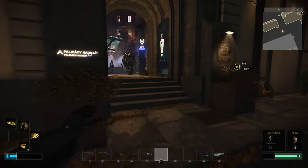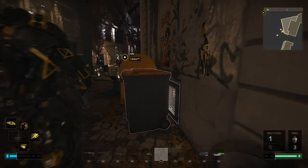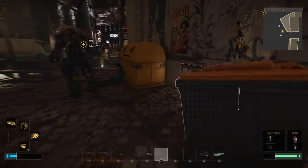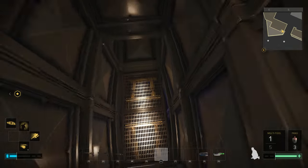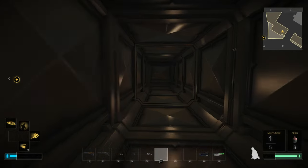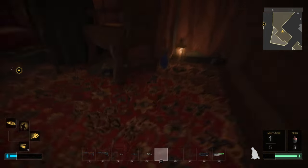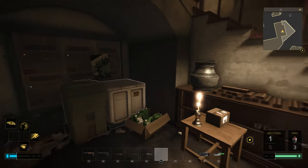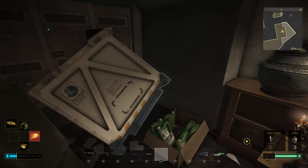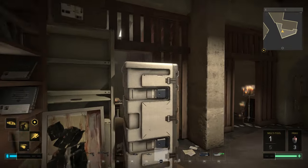Hey guys, welcome back. I'm heading back the same way I was before. Here's the guy that I pissed off. We've got to make sure — it wanted to see what was in here, to be honest. It's kind of interesting. Guys got quite the place — place cards and nice velvet room.